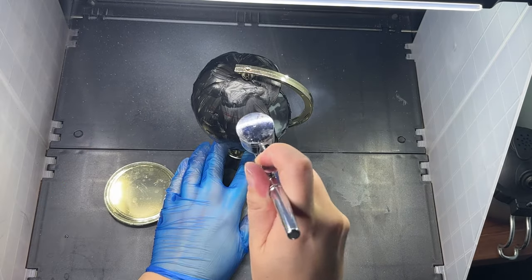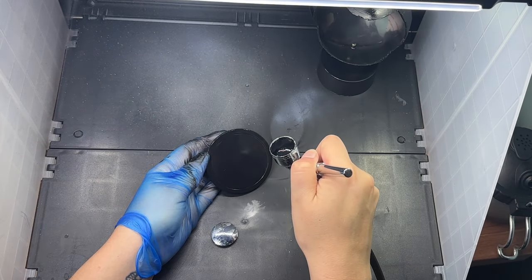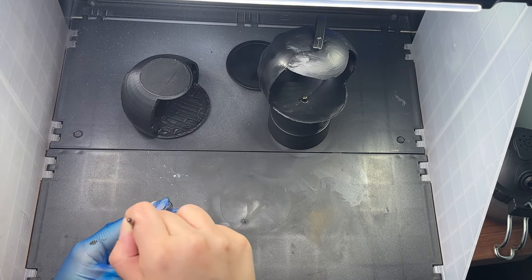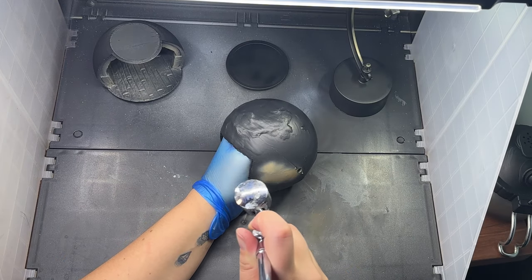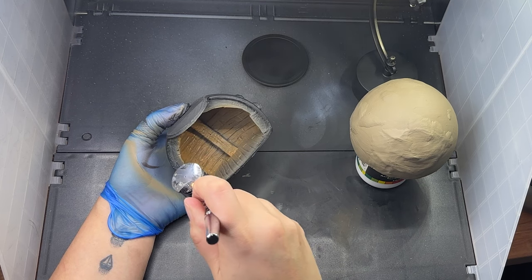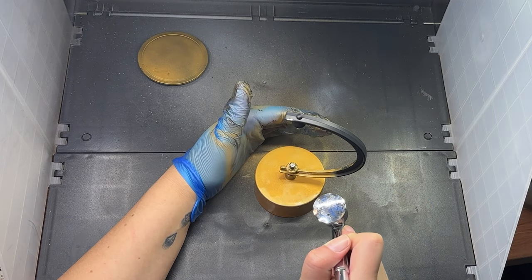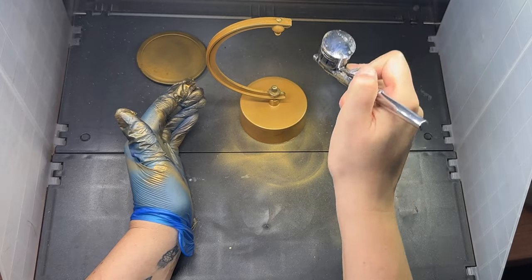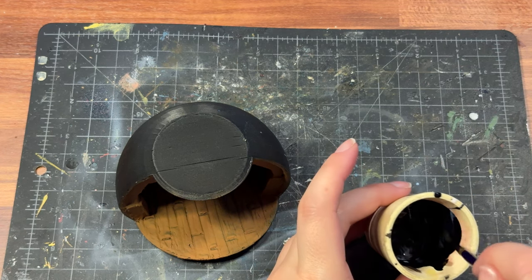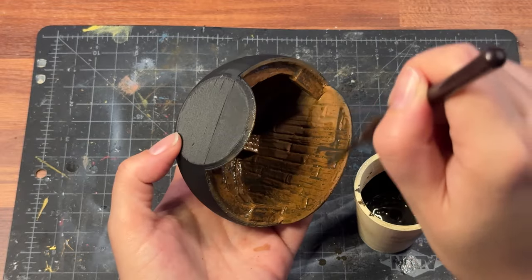And it wouldn't be a Seriously Nerdy video without some airbrushing. We started by basing everything with a black primer, and then we layered colors on top of that. We opted for a nice tan for the outside of the globe so we could give it that map effect, and then a nice brown for the interior of the ship to make the wood easier to finish. A matte gold seemed perfect to finish out the stand for the globe. I love using shades to provide extra contrast, but I'm learning to not always rely on exact colors I have and instead mixing my own — in this case I mixed a quick dark brown to provide a little extra contrast in the wood planks inside the ship.